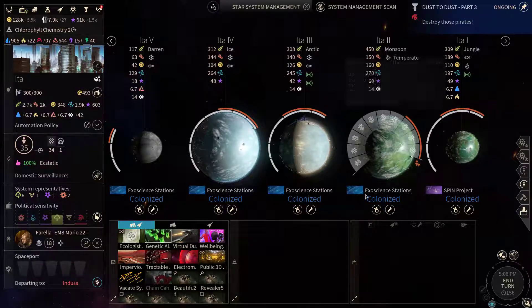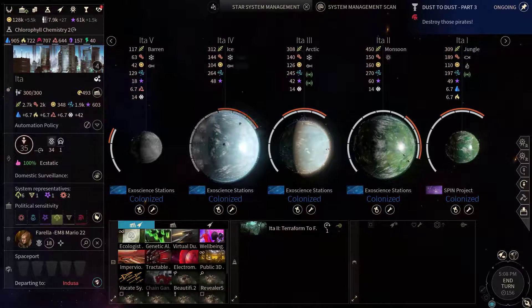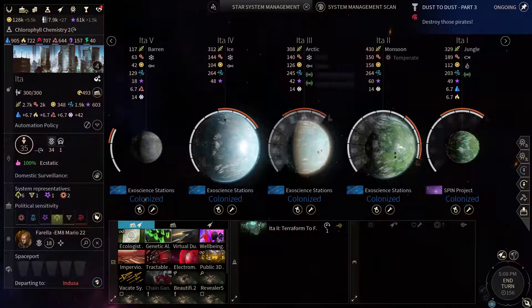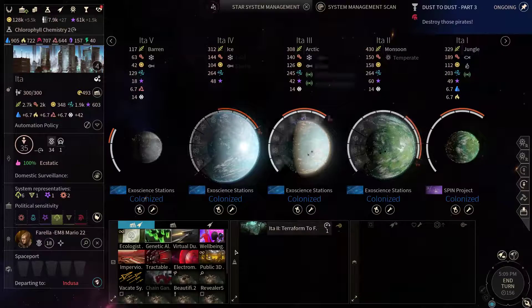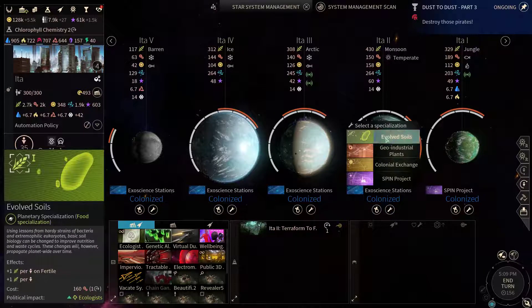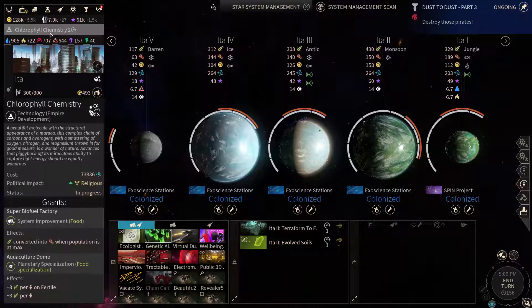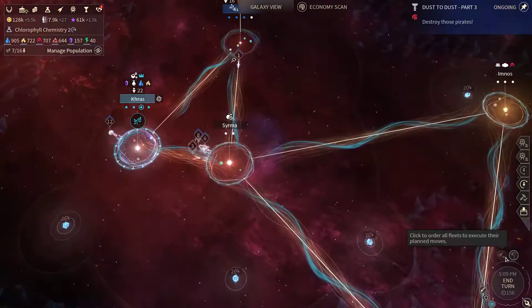8.2 is a monsoon world — let's upgrade it further. We can turn it into a terran or into a forest world; let's pick the forest one. I'm gonna send this single Kalgaros population to the monsoon world here. This planet will be fertile in a moment, generating extra food. We could turn that exoscience station — with chlorophyll chemistry done — it'll upgrade into an aquaculture dome, which will boost food income to 3 per population unit plus 3 on fertile.